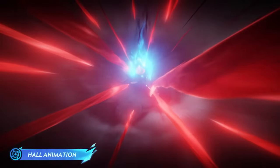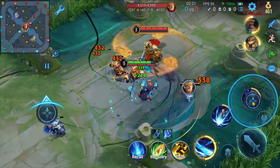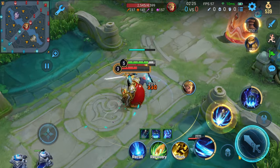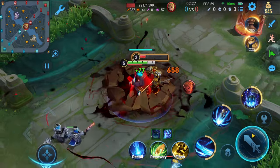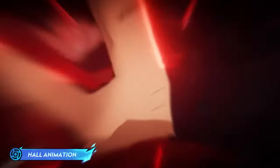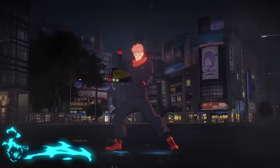First up, we have Byron's Yuji Itadori skin, designed with Itadori's classic look, showcasing his resilience and sense of justice. The skin's details are so refined, it feels like Itadori has entered the battlefield of Honor of Kings. Check out this demo! Doesn't the Black Flash skill animation look familiar? Itadori's recall animation also stays true to the anime's iconic scenes.